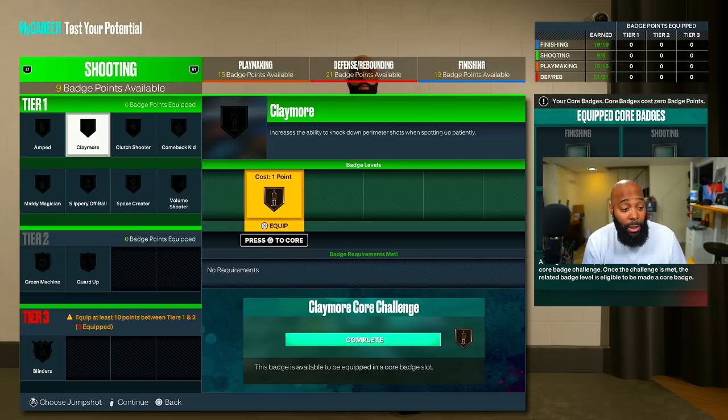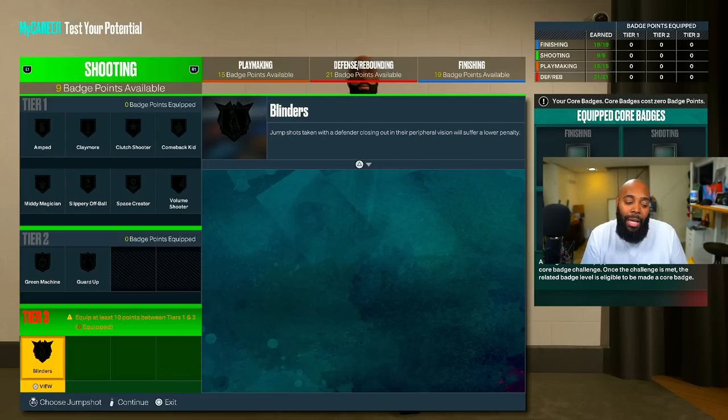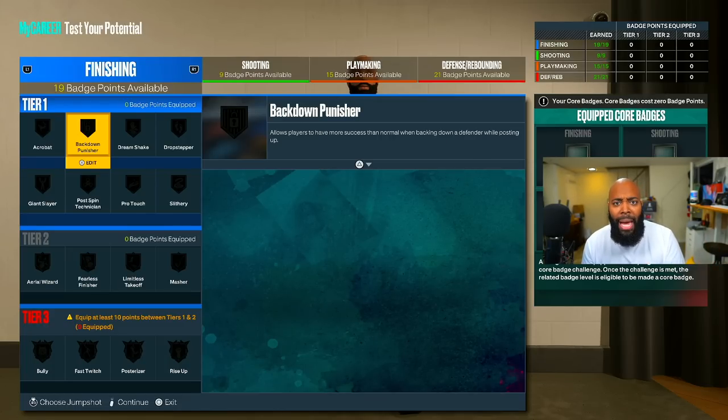With 13 badge points you can put Claymore on silver, Midi Magician — because this build does have a mid — and even Space Creator if you want. People are going to say blinders would be great on this build, and it would, but you can get it later throughout the seasons since you get a badge point every season. Honestly, I would focus on finishing — put those four Welcome to the League points into finishing. Imagine having 23 finishing and 21 defensive, and every season just alternate one badge point here, one badge point there. Next thing you know you have 25 in both categories and can still mess with playmaking and shooting later.